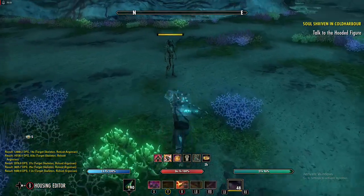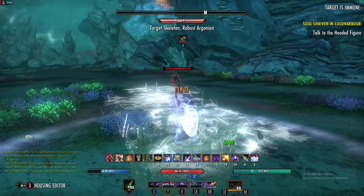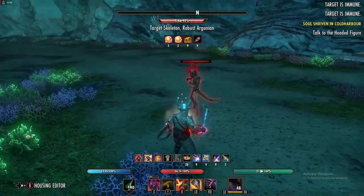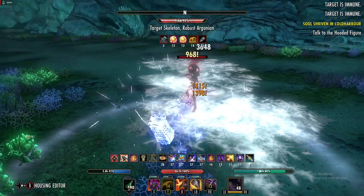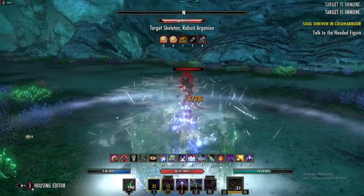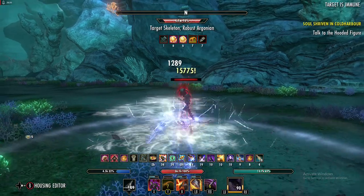Now this is a tank so we don't exactly have a rotation. The main things are to keep your buffs up and keep Dark Deal active for stamina regen. When you throw out Wall of Elements you're getting 2k Crusher, reducing their armor. Also use Pierce Armor to reduce their armor further, and in PvE throw your ranged taunt so they take 10% more damage. At that point you are at max damage potential. So with everything up, spamming bash: 8.7k on a non-crit, 15.9k on a crit.